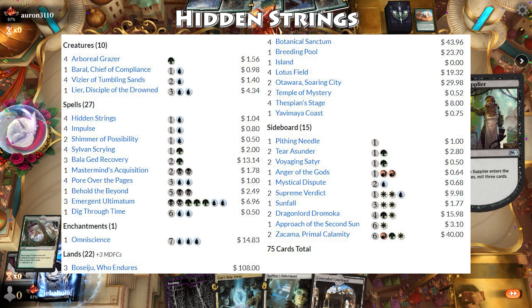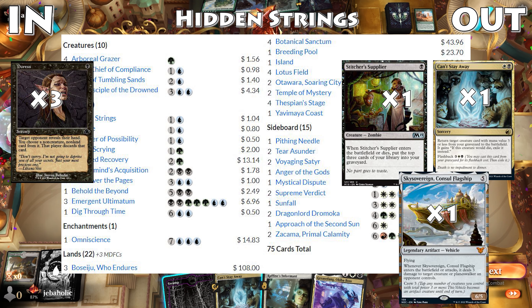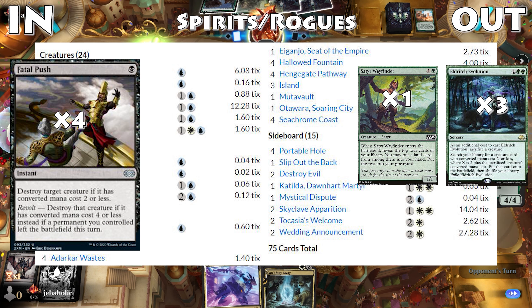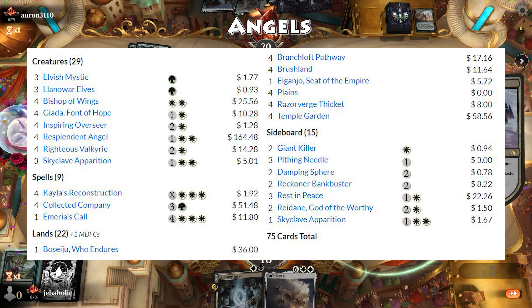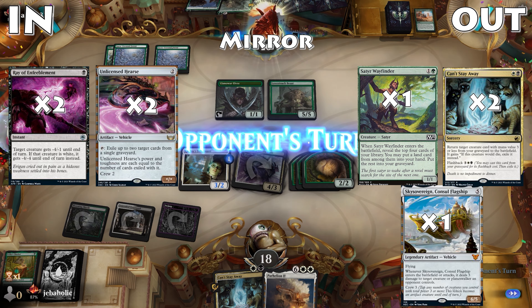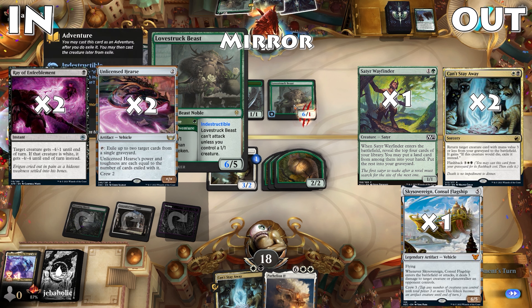Against Hidden Strings, we want to combo before they do and apply pressure. Duress and Thought Seize are the best ways to disrupt them. If you are playing Damping Sphere, this is the time to bring it in. Against Rogues and Spirits, this is probably our worst matchup, which is why I go so heavy on Fatal Push. Angels is generally a good matchup as long as they don't get the Righteous Valkyrie bonus pump — they will most likely have Rest in Peace so we bring in our Terrarion/Sundering. Ray of Enfeeblement pretty much kills everything in their deck. In the mirror, we bring in Unlicensed Hearse to remove their graveyard and Ray of Enfeeblement to kill their Grease Fang.